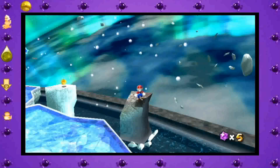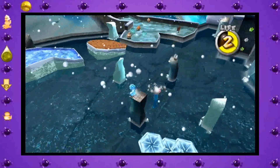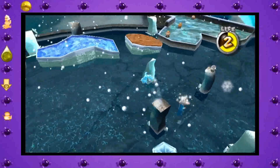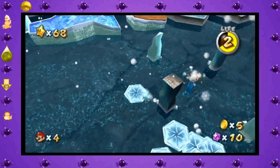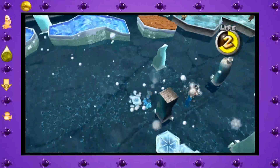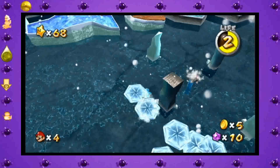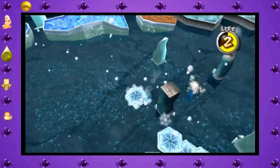The interesting thing is that it still works as Ice Mario, not at the surface of water but actually from pillars. If you jump off, you can still go ahead and land in the water before bonking your head on the ice.